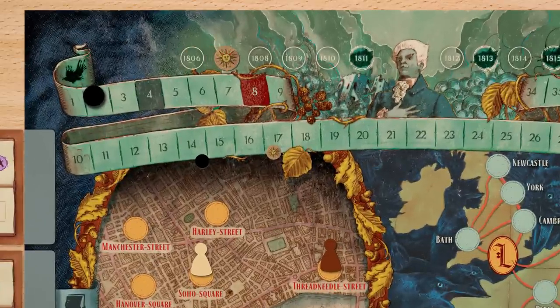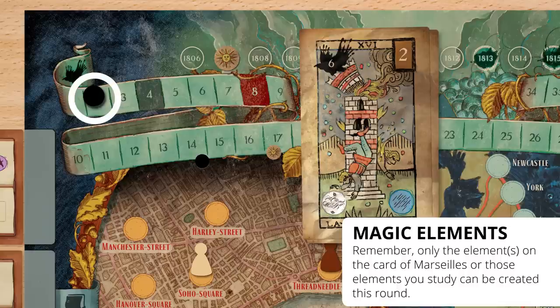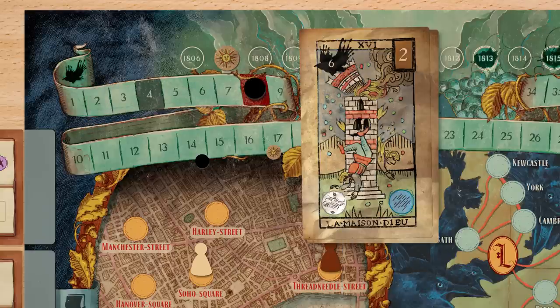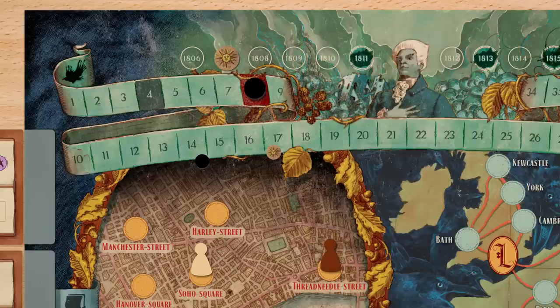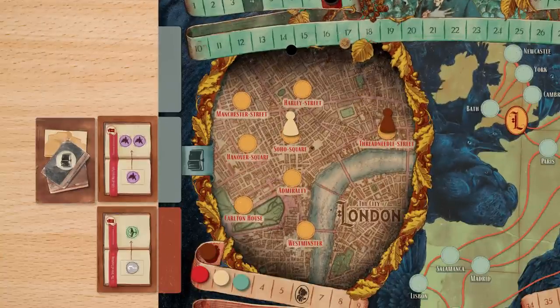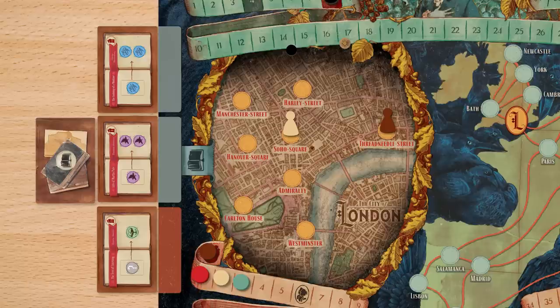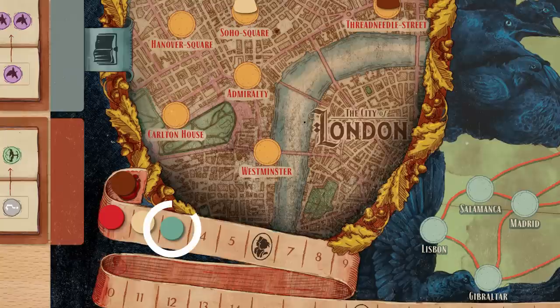To start a round, move the year token to the next space. Then reveal the new card of Marseille and move the fairy token forward this many spaces. This determines the new overall strength of the fairy. Finally, discard this book of magic, slide the other two towards the newly empty space, and reveal one new book of magic. Now players take their turns, starting with the player furthest on the prestige track.